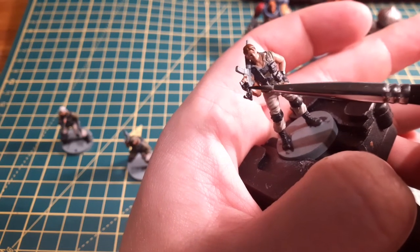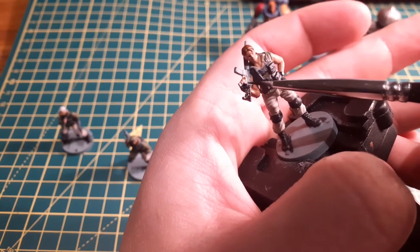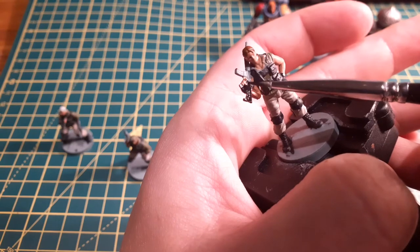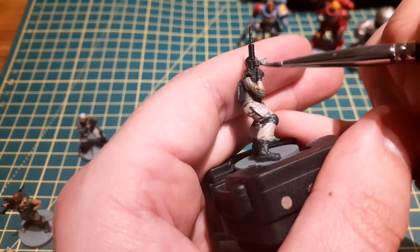These minis have got a lot more going on than Jill did, but we're almost there. Next up are the weapons. I used Abaddon Black for the guns and the handle of Nikolai's knife, then finished them off with Leadbelcher for the assault rifle magazines and the knife blade.